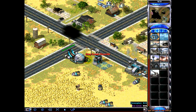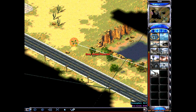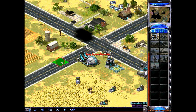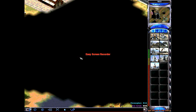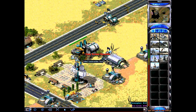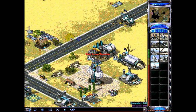With Z, you hold it in and click another spot — that's how it works. H is return to base. Say you're in the fog and don't know where you are and you want to go back to your MCV or main base — just hit H and it goes right back. If they're taking your base, hit H and jump back to your MCV.